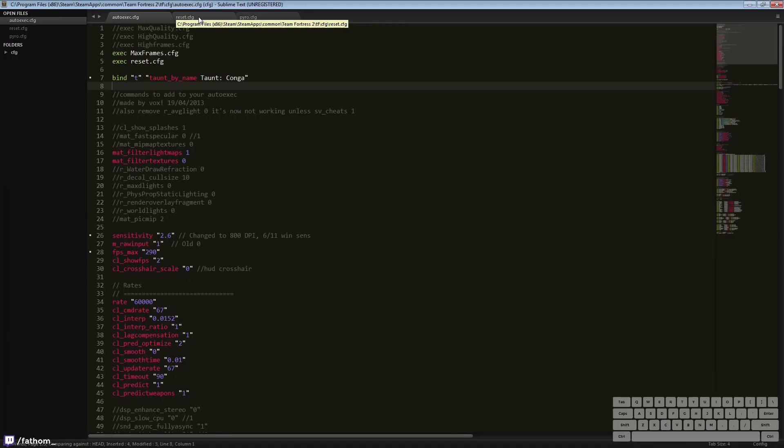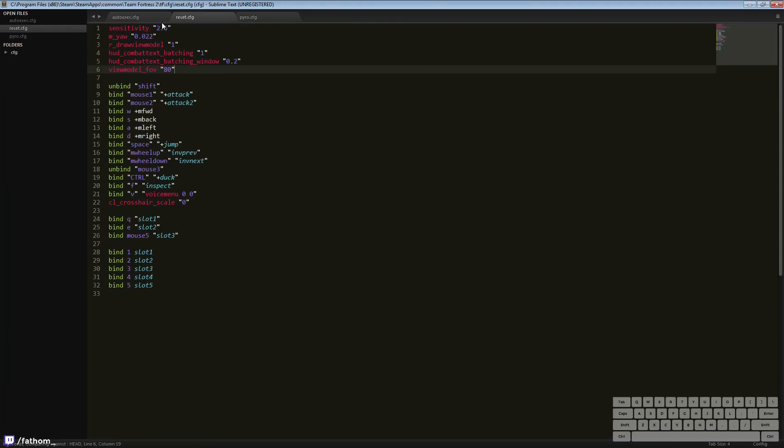Jumping over to the reset config — here I have some of the same things that I have in my autoexec, but some of these things may have changed between classes that I've set in those class configs. So here I'm setting them back to something that I know.